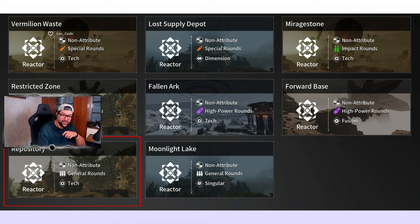Now let's talk about the few Ajax reactors you could be getting this week. One of them is in the Repository — a General Rounds Tech reactor if you build Ajax around damage. There are also a few honorable mentions: you can look for a High Power Round or an Impact Round as well. There are some options there.